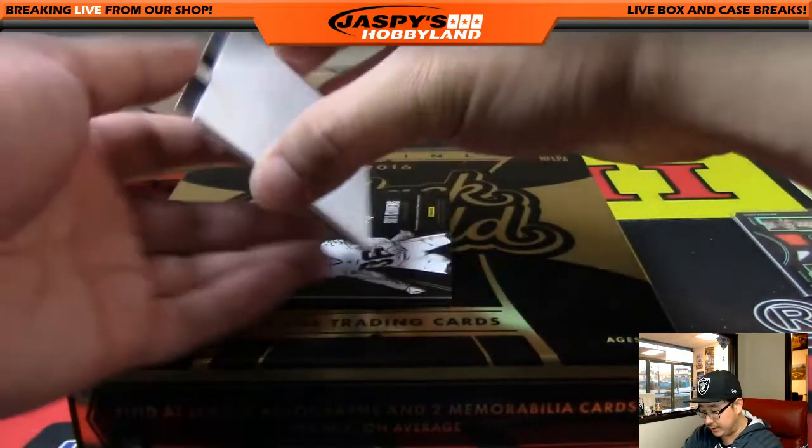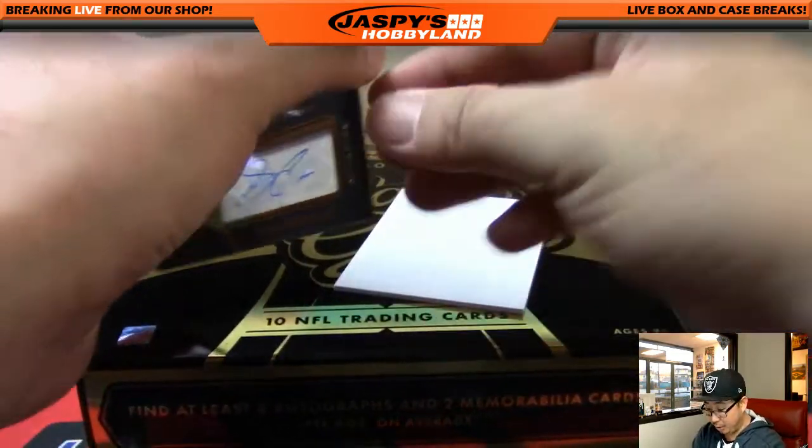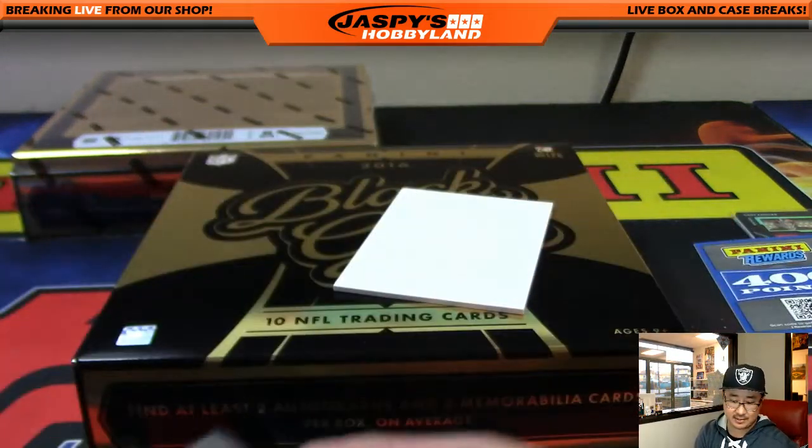Everyone has a shot at the point — that usually replaces an autograph. But there's an autograph right there too; maybe there are two in there. Sula Cravens, 127 out of 199. NFC East — Harry Hoffman.